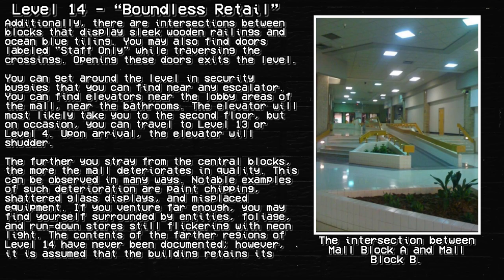Additionally, there are intersections between blocks that display sleek wooden railings and ocean blue tiling. You may also find doors labeled Staff Only while traversing the crossing. Opening these doors exits the level.